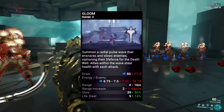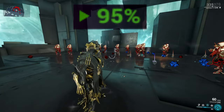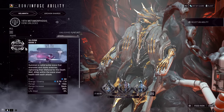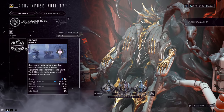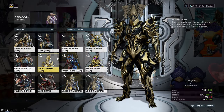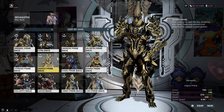More importantly, you can slow enemies up to a maximum of 95%, which is absolutely gross if you can build with that in mind. Gloom is also Sephagoth's subsumed ability within the Helminth, which can then be fused into other Warframes, giving them the slow and lifesteal combination. So Warframes such as Inaros, which are purely health related, can take an ability like this and massively benefit off of it.